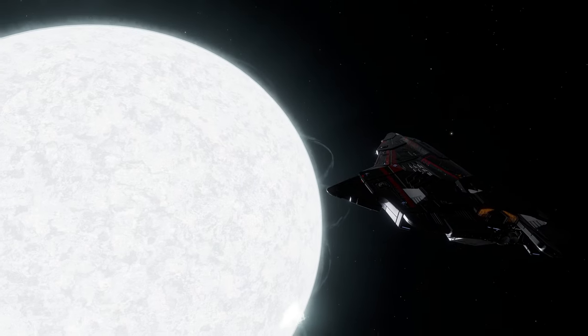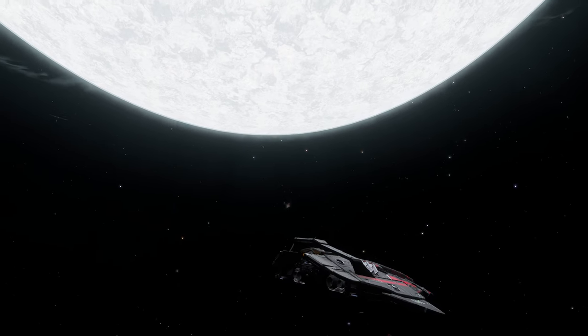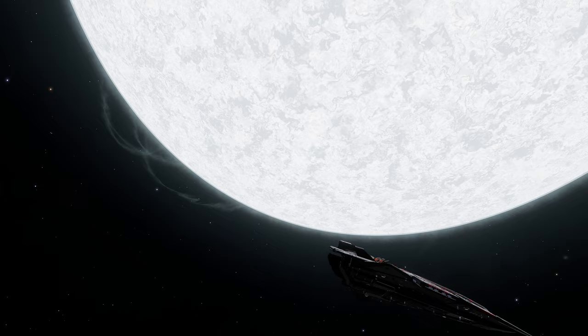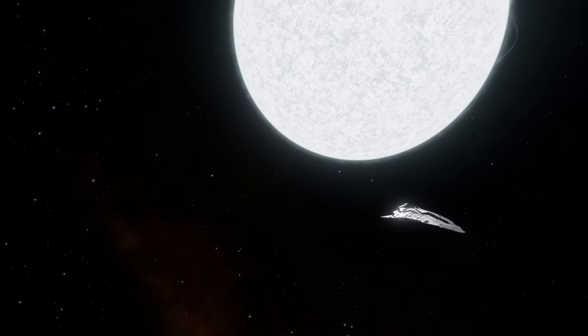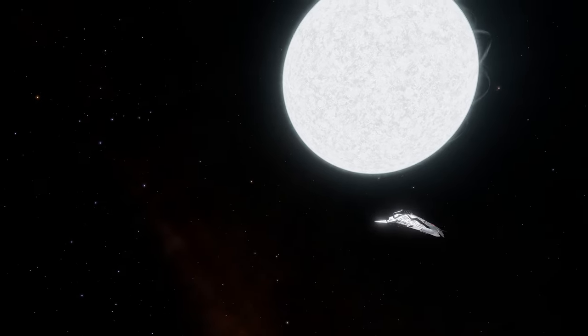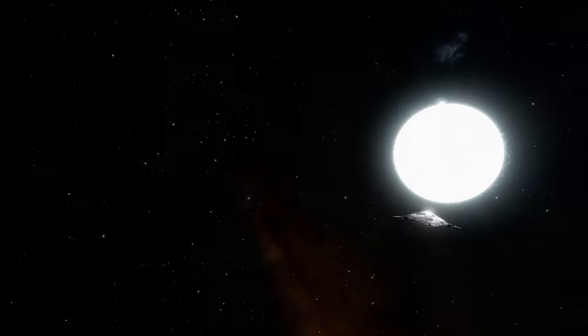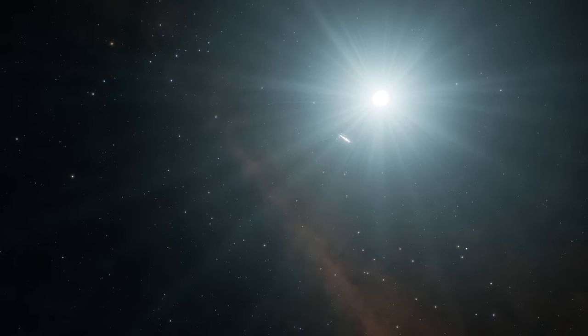Hi everyone, welcome back to another of my Elite Dangerous adventure. In this video, I learned how to unlock my very first engineer, Felicity Farseer, with the help of Commander Raiwen. I also visited his spaceship carrier, and this is my very first time visiting a player's carrier, which I did not know exists in Elite Dangerous.